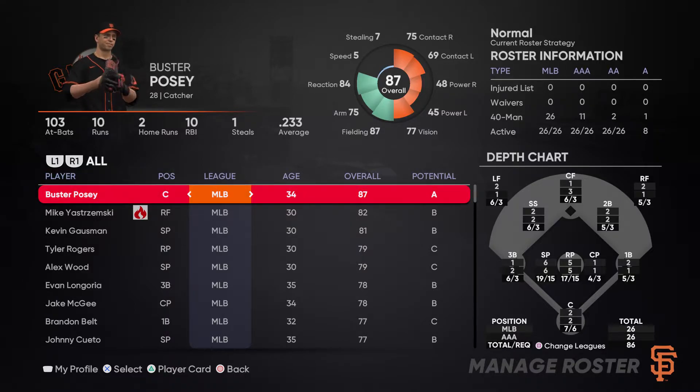Your 40-man roster is essentially which players can be put on your major league roster. You'll see for 40-man we have 26 players at the MLB level, 11 at AAA, 2 at AA, and 1 at single-A. Generally speaking, you're going to want a majority of those 40-man players to be at the MLB and AAA levels because those are the players immediately capable of helping you at the MLB level. Having guys in AA or single-A on the 40-man isn't optimizing your roster, as those players generally aren't going to be able to help you.